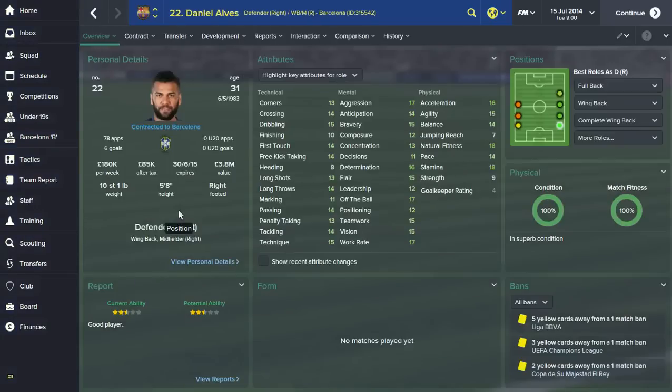Then there's Dani Alves, 31, 78 caps for Brazil — we all know about him. He likes to overlap his winger, scores some goals, sets up a lot more. He can cross, dribble, good first touch, good long shots, decent free kick taking. His tackling is not bad, good technique, very good work rate — you see him running up and down that flank all day long. Very fast, good stamina, aggressive, determined, got a bit of flair for a right back, and his off the ball is good so he finds space when he gets forward.